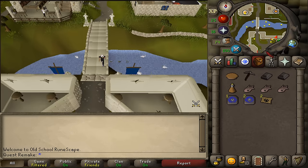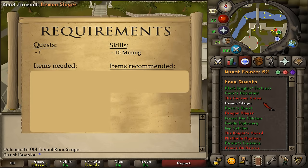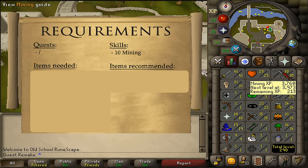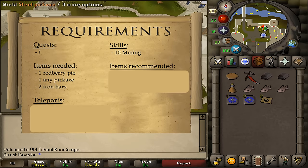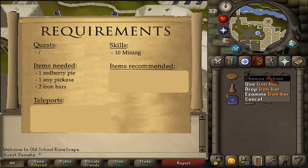Hi and welcome to my quick guide of the quest The Knight's Sword. There are no quest requirements and the stat requirement is 10 mining. For the items needed: a redberry pie, any kind of pickaxe that you can use, and 2 iron bars.